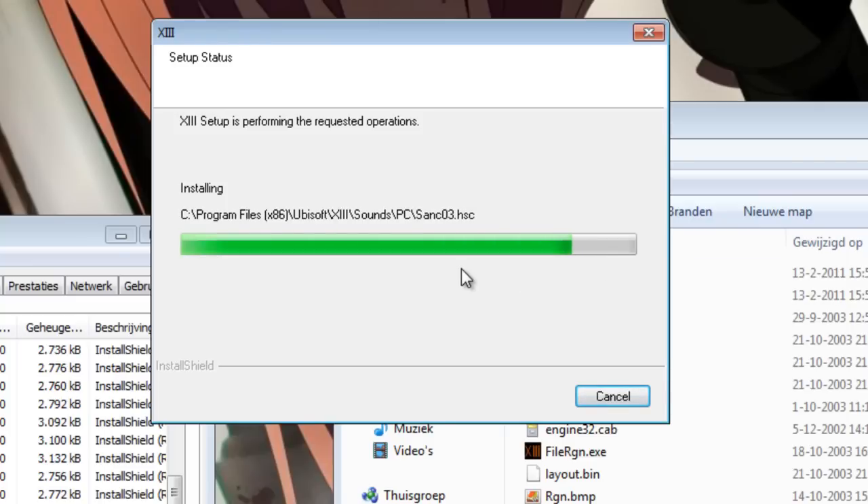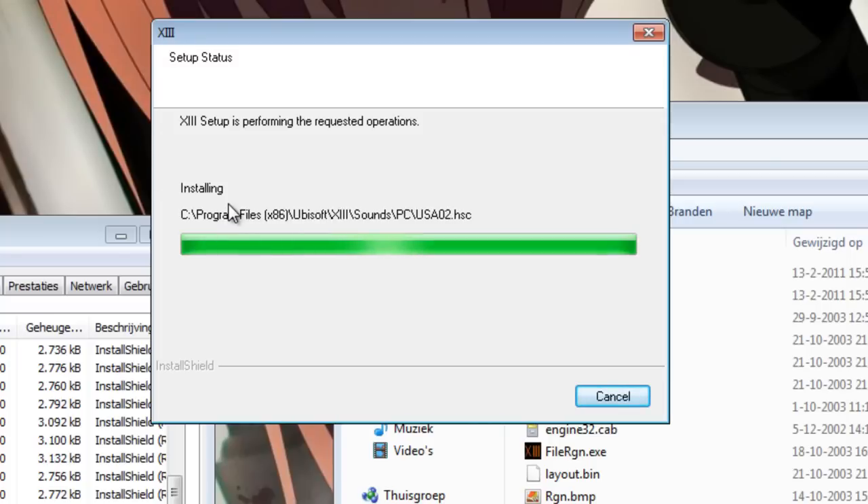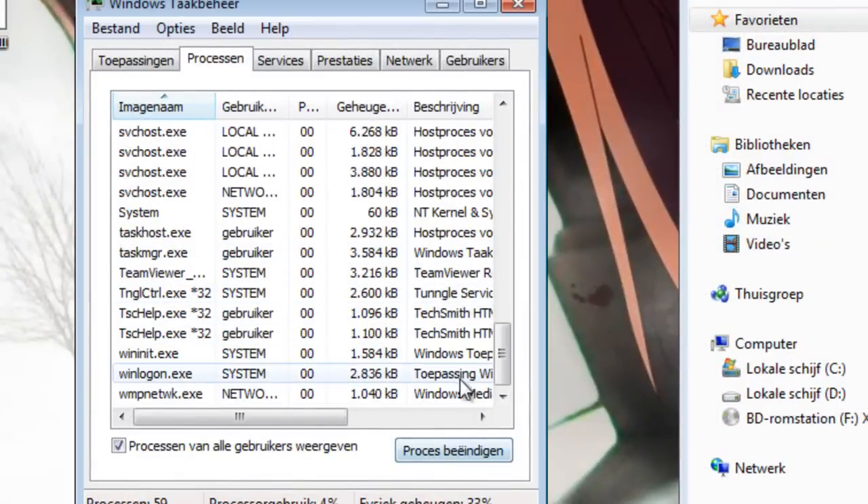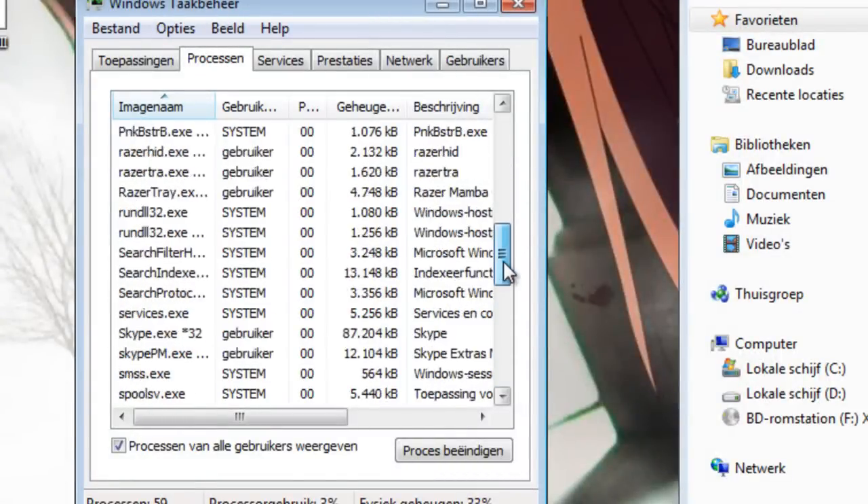As you can see, the setup continues, the processes are not respawning, and the game installs fine. Now the game is installed. We do not want to register the product, install Adobe Acrobat 5, or view the readme, so we just click Next. All the processes of Setup.exe disappear from the process list.